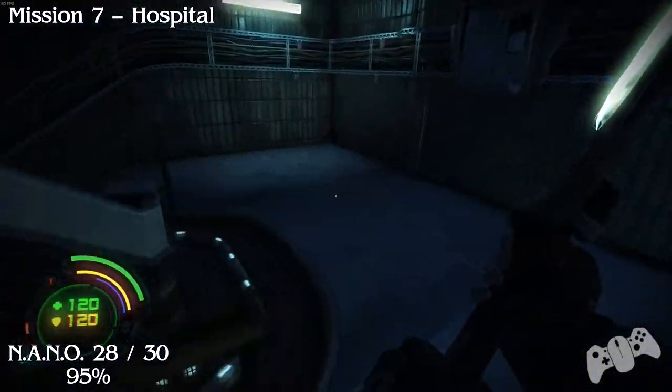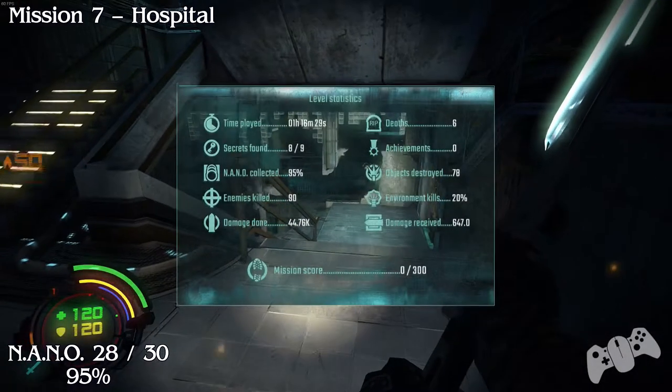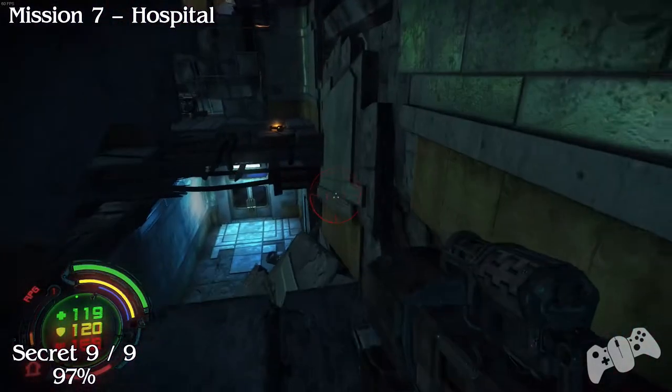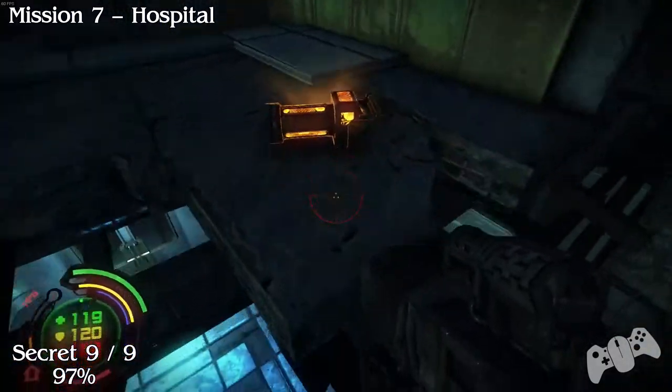Carrying on with your mission, go down the stairs and you should run right past this. From the last location, once you've dealt with the enemies, this door will open and you'll see this nano just hiding here.